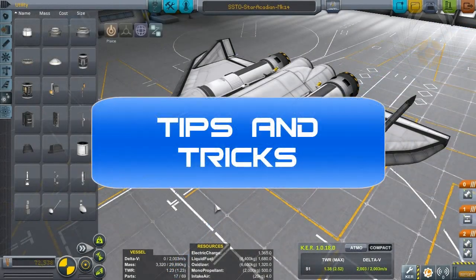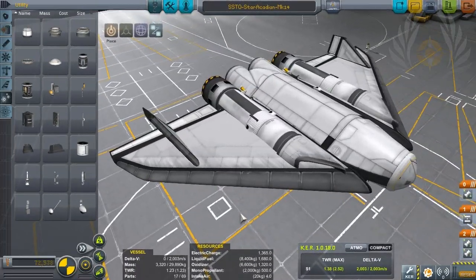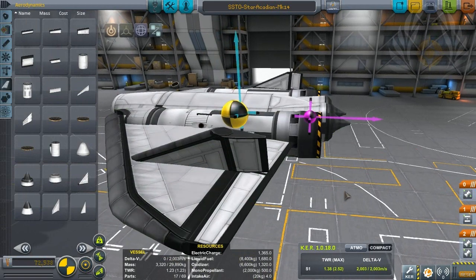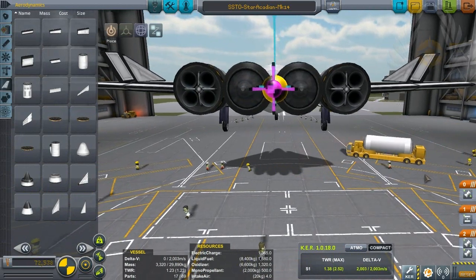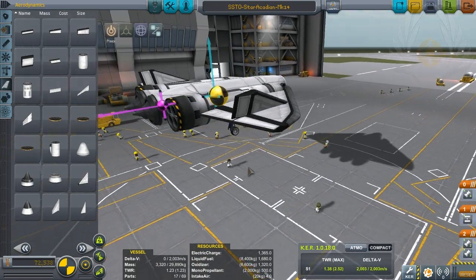Now it's time for tips and tricks — tips on how to build a successful SSTO and tricks that people have found to make SSTOs more efficient. If you're messing around with SSTOs, you probably already know a thing or two about airplanes: having the center of mass in front of your center of lift for better control, and making sure your center of thrust is right in the middle of your center of mass — not only side to side, but also front to back. You don't want it too high or it'll push the center of mass down, and not too low or it'll push it up. You want it dead center.